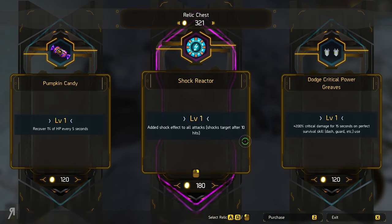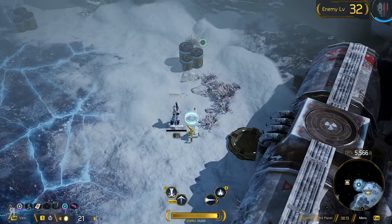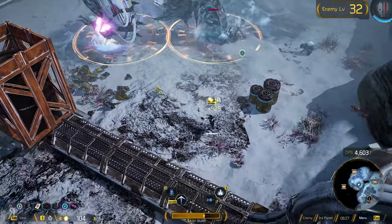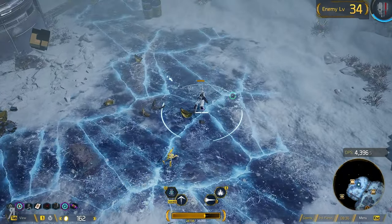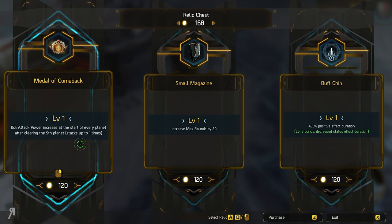Adds a shock effect to all targets — sure, why not? I feel like I should probably take the pumpkin candy as well: recover 1% of HP every five seconds. I think it sounds like a very small benefit, but it kind of makes me think I should take it. I personally feel like HP regeneration obviously isn't going to be super powerful, because if it were you'd basically be immortal. But this small percentage increase of your HP over time is definitely going to make a pretty nice difference. 50% attack power increase at the start of every path — I'm liking the Medal of Comeback. Let's take it.